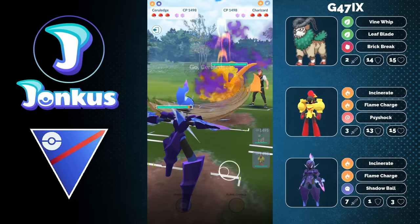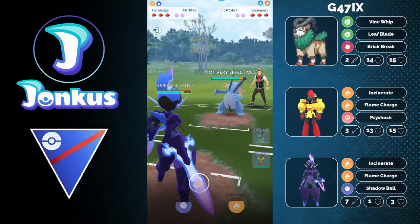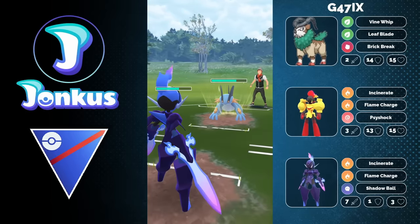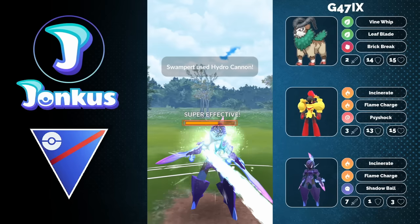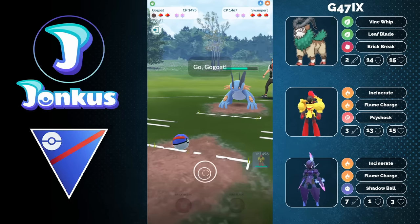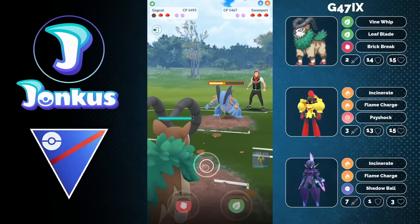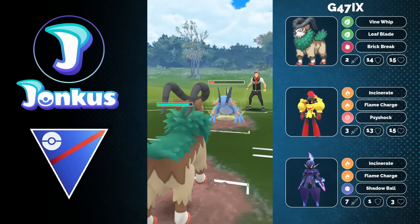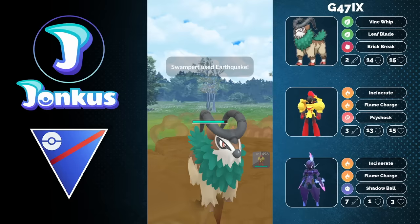Speaking of pretty bad leads — why does everyone have Flying-type Pokémon in the lead right now? I really don't get it, but it is everywhere. We see another Flying-type here with a Charizard — a Pokémon that is kind of forgotten. Should I make a video about Charizard? Maybe this Pokémon has a little more play than people expect. If you'd be interested in a video about Charizard, let me know in the comment section.